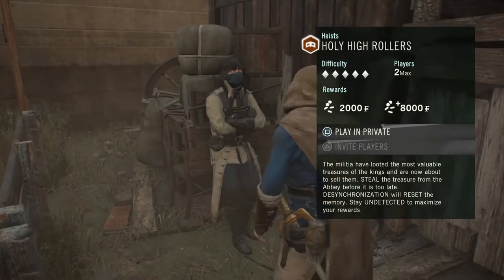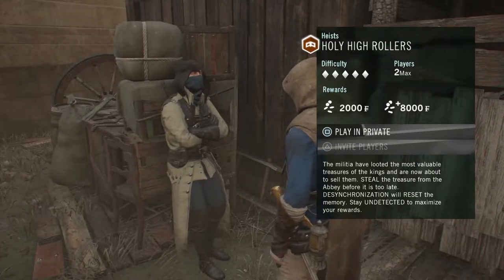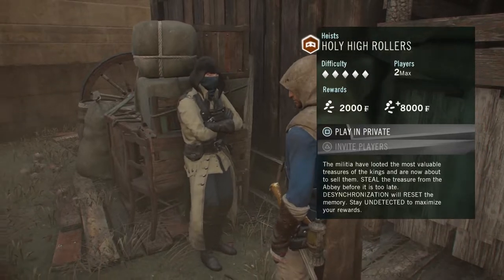Let's see what we got here. The militia have looted the most valuable treasures of the kings and are now about to sell them. Steal the treasures from the abbey before it's too late.